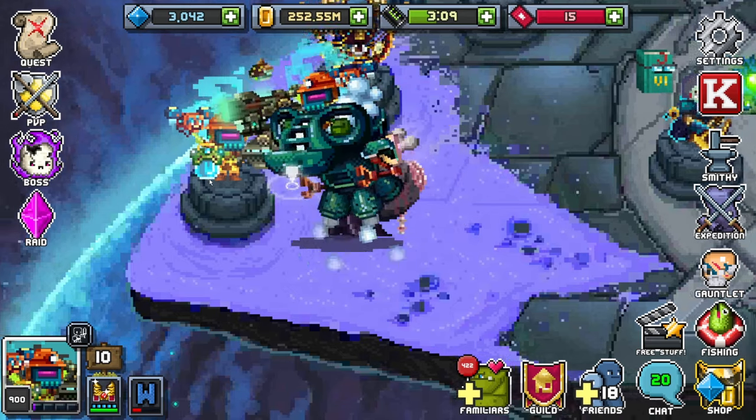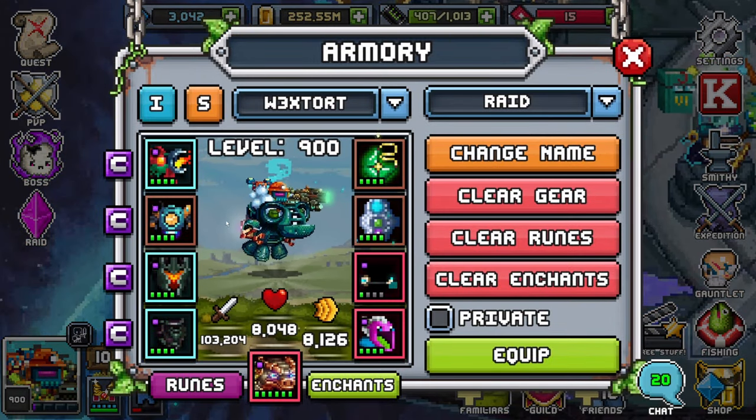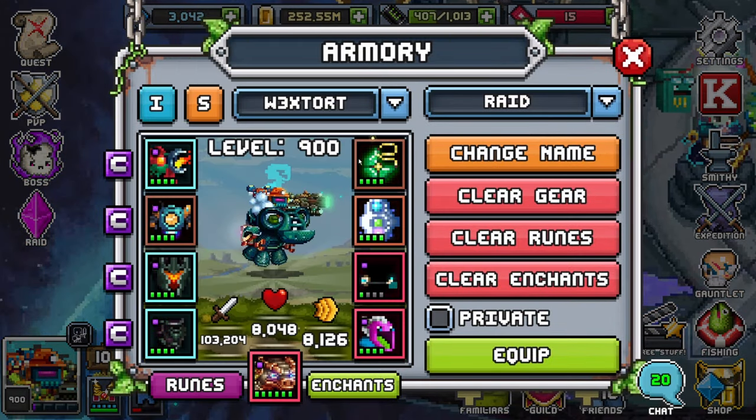This build right here — the one I'm wearing currently — is the extort build with Weedy, Clover, and Evo. It's a triple extort build and it's awesome. It's probably everyone's favorite build when it comes to taking their teammates into raid. It's the best, most reliable raid build there is right now in my opinion.